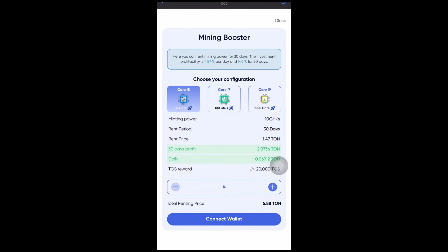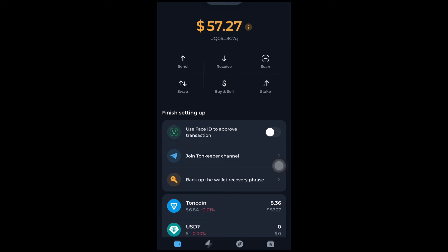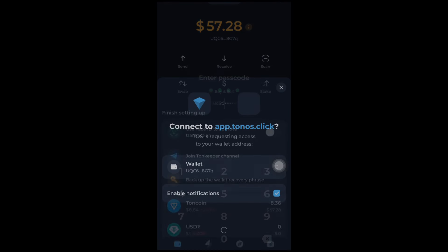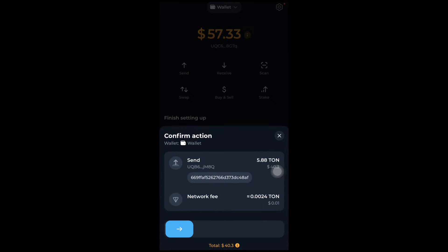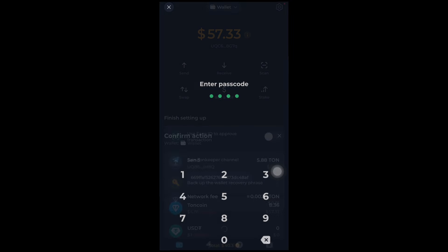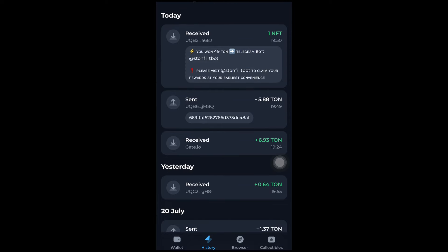I'll increase to four miners and connect my wallet. You can connect your TON Keeper, My TON Wallet, TON Hub, or any wallet of your choice. I'll connect my TON Keeper wallet, open it, click connect, and enter my password. It's connected — done. I'll click on 'Rent Miner,' slide to confirm, enter my password, and the transaction is confirmed. Transfer fees are about 0.0024 TON coin, and I spent about 5.88 TON to purchase the miner.